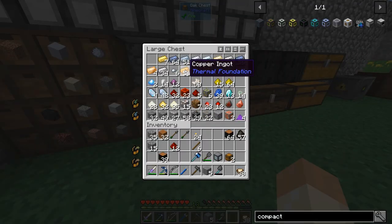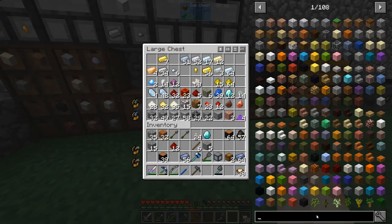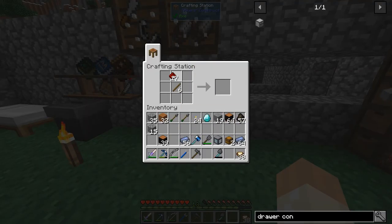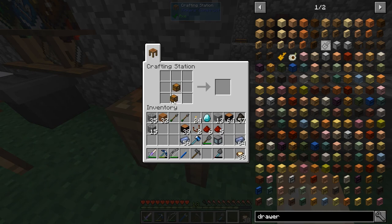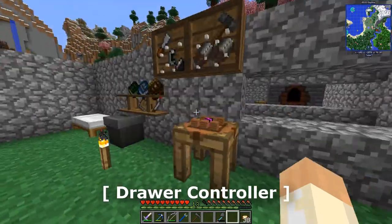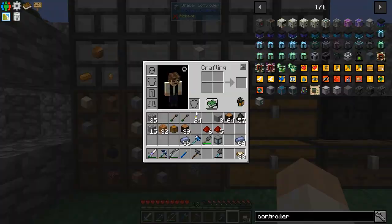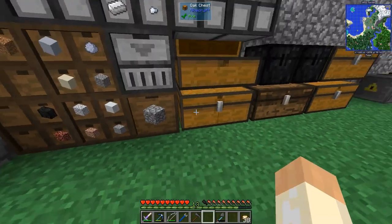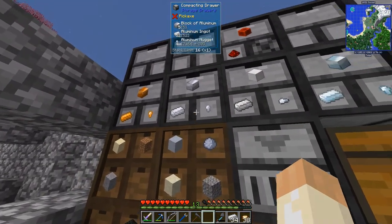This was recorded before the server had the problem, and I'm currently building some compacting drawers. When you start to get quite a few different types of ingots, you need somewhere to put them in an orderly way. When you have more than a few different types, you really need a controller in the center. It's very convenient to just right-click or double right-click on the controller to dump everything in your inventory directly into the drawers connected to it.